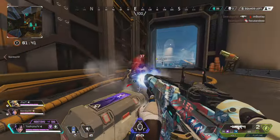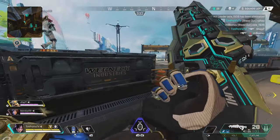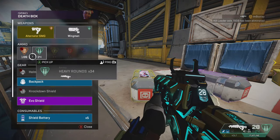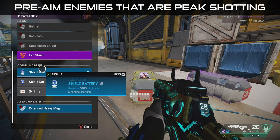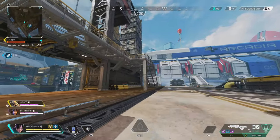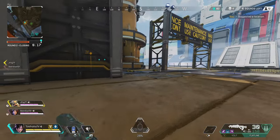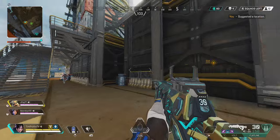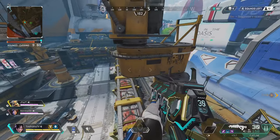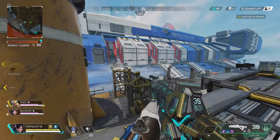One scenario for pre-aiming is with the Mastiff — if someone comes around the corner and I already have it up, I can hit really good headshots. Another scenario is a medium-range fight where a team is hiding behind cover; if you're already aiming when they come out, you'll immediately hit shots. Also, always leave your reticle at head level or upper chest level so you start aiming at the proper spot rather than above someone's head or at their midsection.